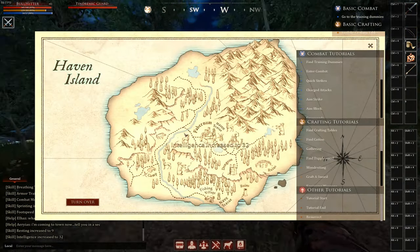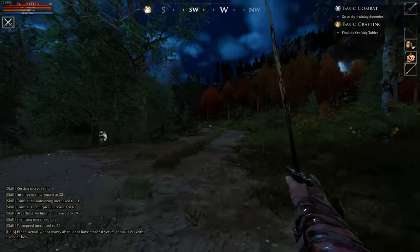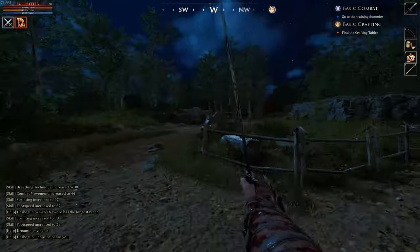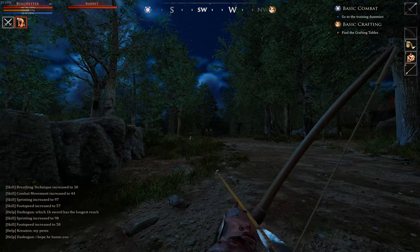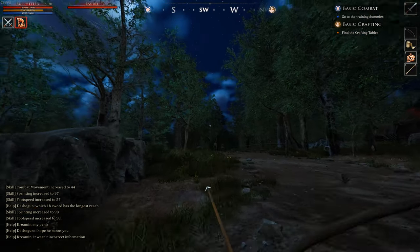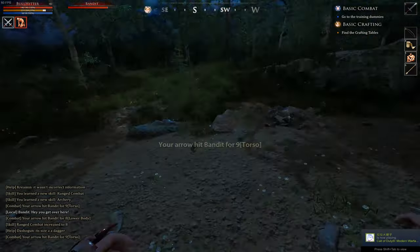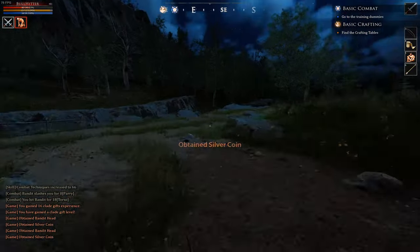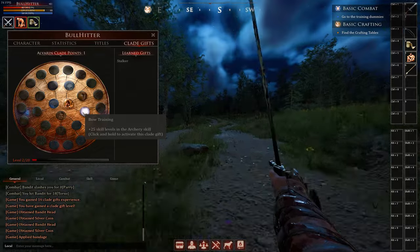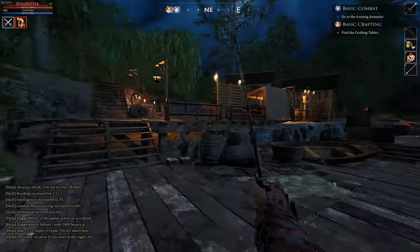Once you leave Haven you'll be able to get a horse, which will make getting around far more enjoyable. Once you reach the bandits, try to kill them one by one — it's possible to kill two or three at a time but it can be pretty difficult. If you think you might die or are overwhelmed, simply run away far enough and they'll stop chasing you. Then bandage up, rest, and go back to fight them again when you're ready.